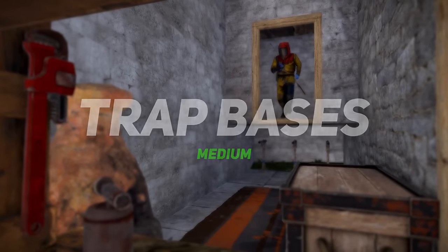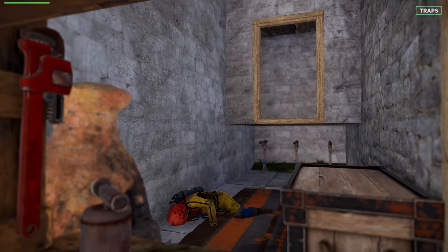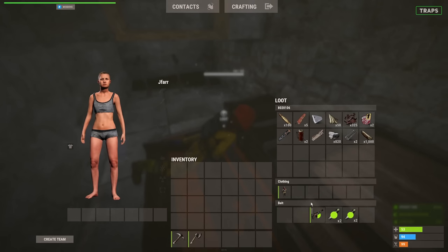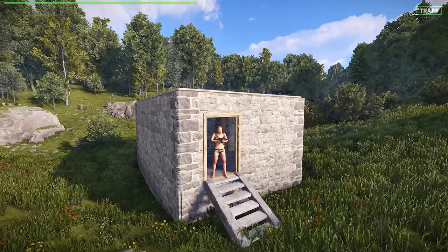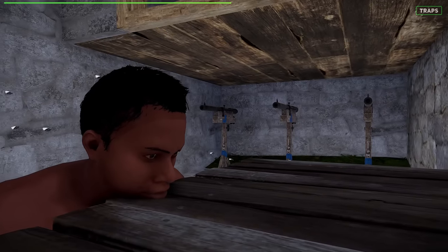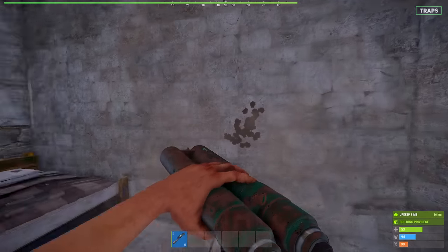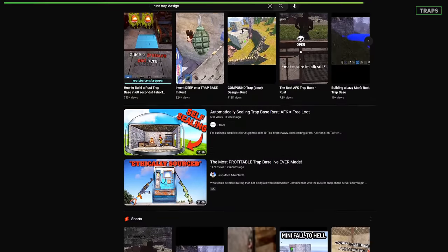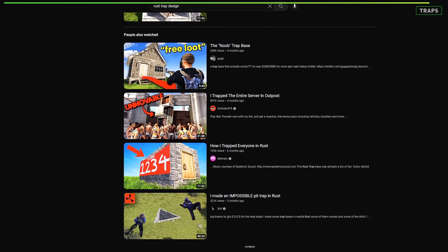A trap base can be a lot of fun or absolute hell, depending on if you're the trapper or the trapped. A well-built trap base can reap you plenty of resources for doing nothing. The trick is to stay ahead of the curve and build a convincing trap base that other players haven't seen before. Try shotgun traps, baiting people by shooting which makes it seem like an active raid, or making it look like you're a noob. If you're stuck for ideas, search for Rust trap bases for an overload of different designs to try out.